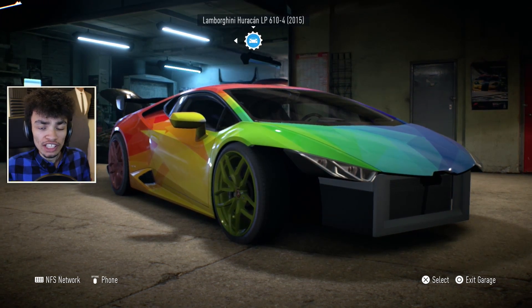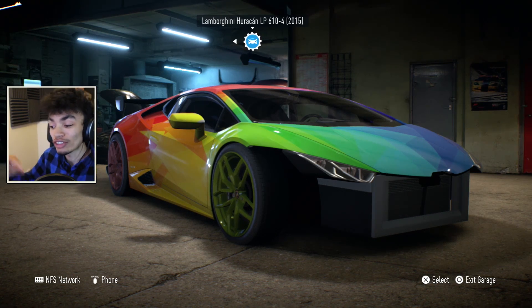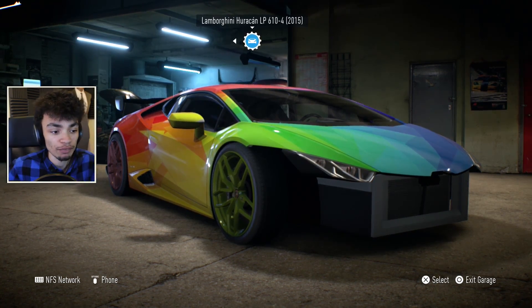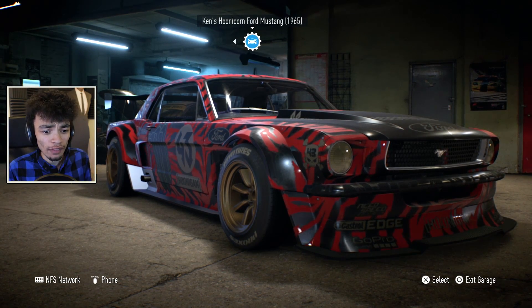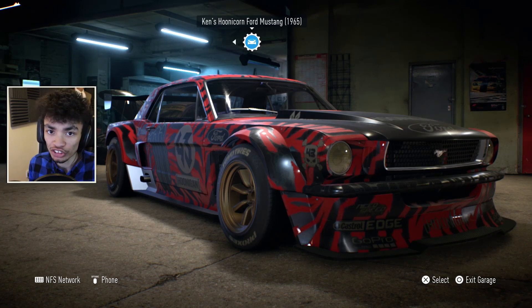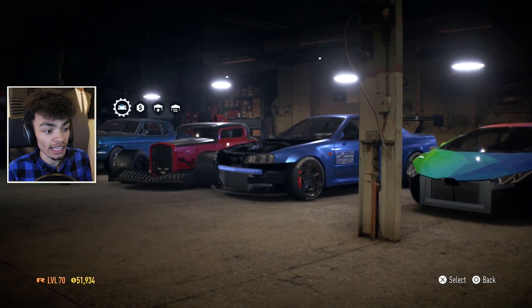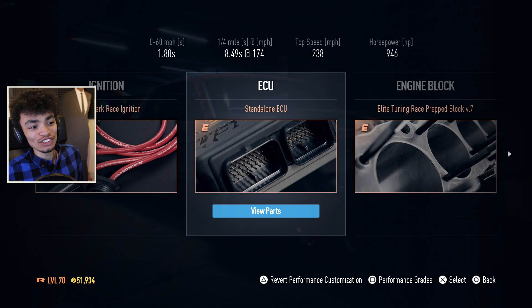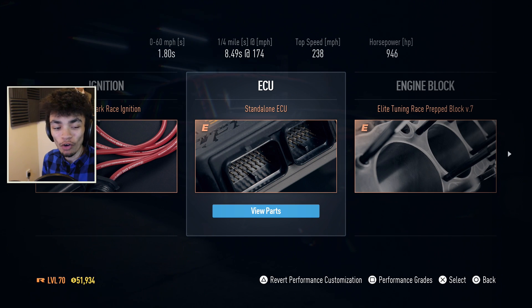I thought, if the Hoonicorn is basically the only proper all-wheel drive car in this game — if you don't know why, it does the spinny thing and it just feels completely different to every other car in the game. I've got my Hoonicorn right here and it's been fully upgraded. You can see a 0-60 of 1.8, a top speed of 238, and the horsepower is 946. That's the most you can get out of the Hoonicorn.